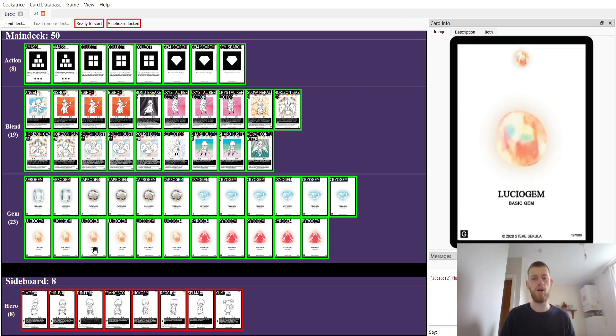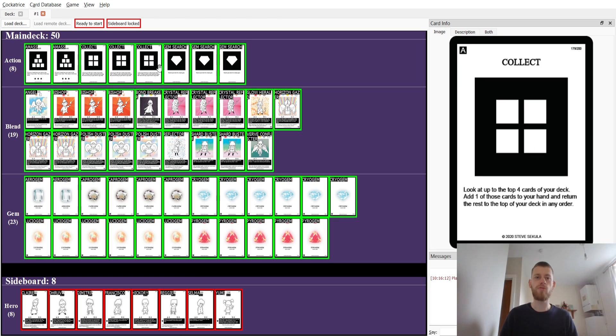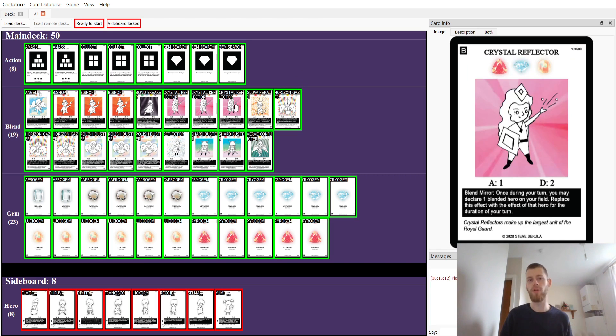We have a lot of Cryo and Lucio gems to make sure we get those in the starting hand so we can get Reflector up, and the same with Pyro and Capro gems to get into Shardbuster. We have a lot of draw options — two Amasses and three Collects — to make sure we get the cards we need. We also have Glow Herald to get Polystorce or another Crystal Reflector.